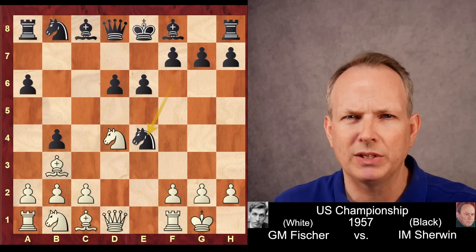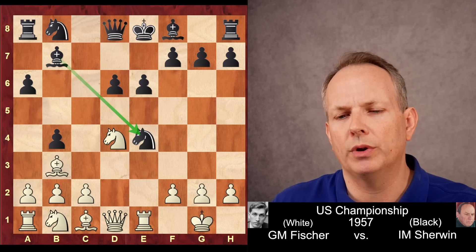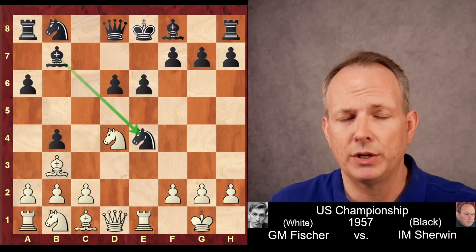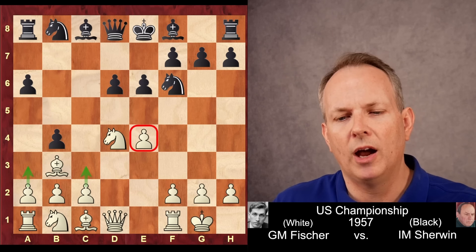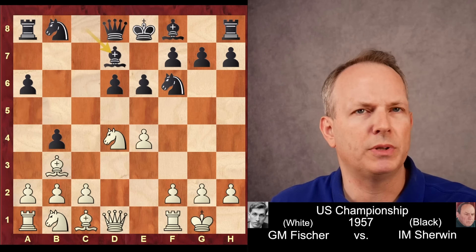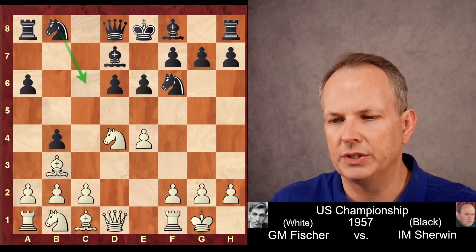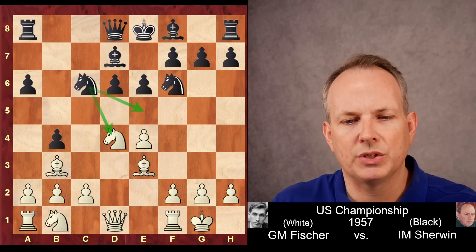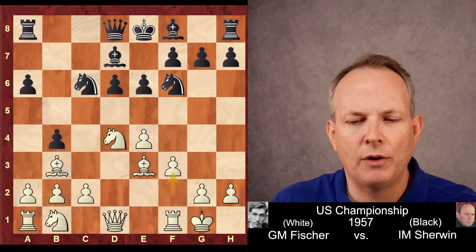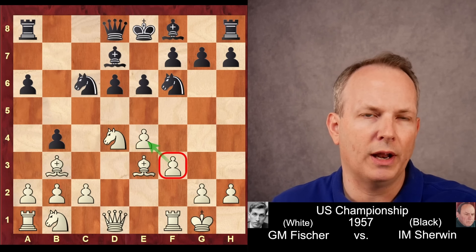From B1 the knight might reroute from D2 into C4, or support a C3 or A3 push. But at the moment the E4 pawn is undefended, and it probably was best to go ahead and take it — it's a central pawn, a little more valuable. After taking, Bishop B7, Sherwin would probably have equalized, though it would be a tough fight. But he's probably afraid to take it, so he plays Bishop to D7, preparing to activate his Knight on C6. Bishop to E3 from Fischer, then Knight to C6, and finally F3, defending the E4 pawn.